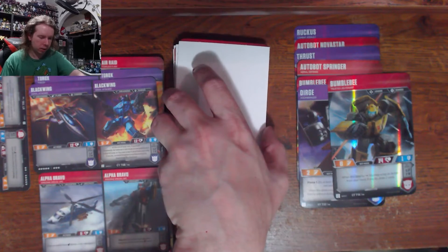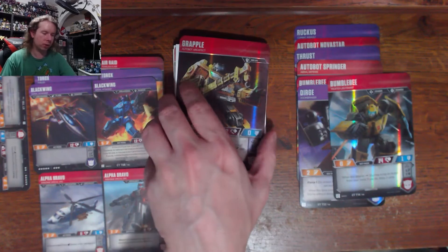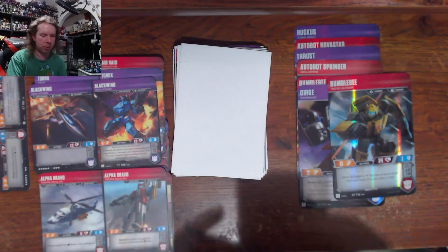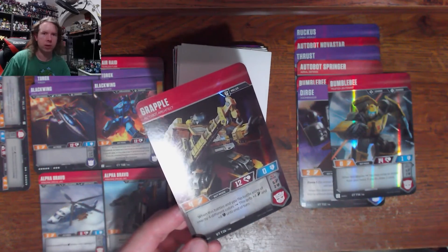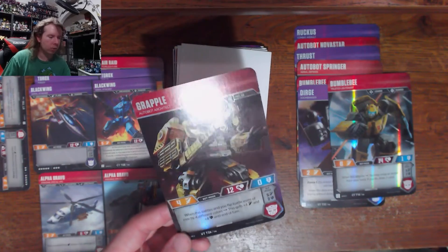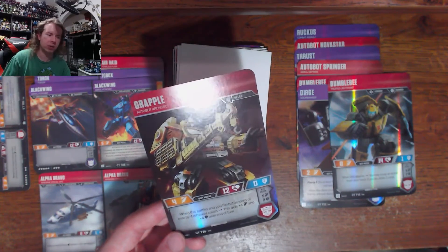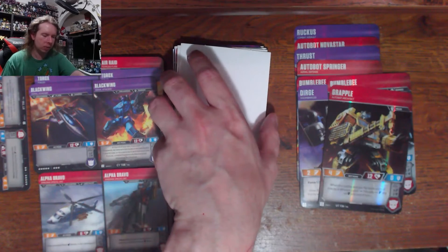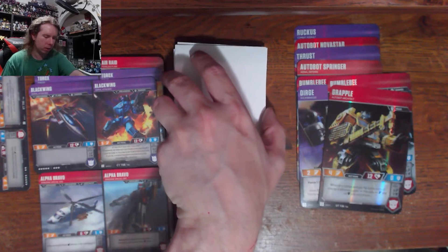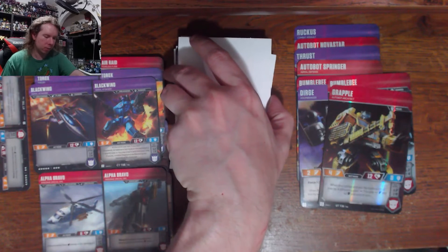Grapple, based on the Universe 2.0 mold, which came out in Generations. It's always weird to me that they base it off the most recent toy iteration even if it's not the best representation of the character. Why not just base it on the G1 art at that point?